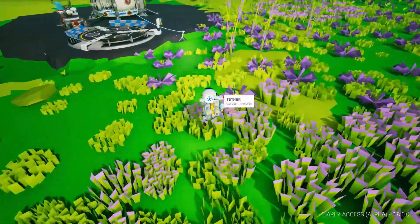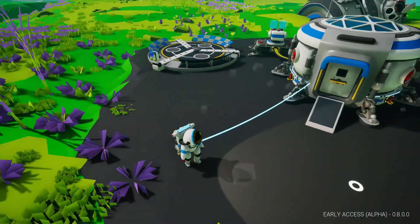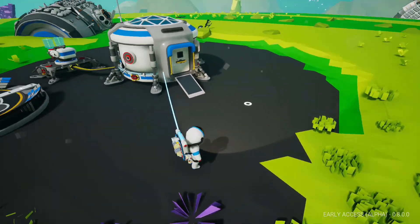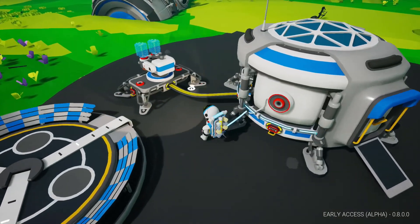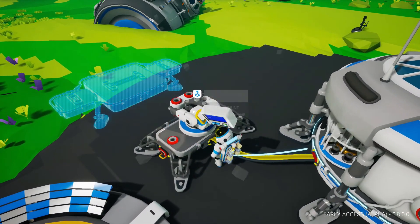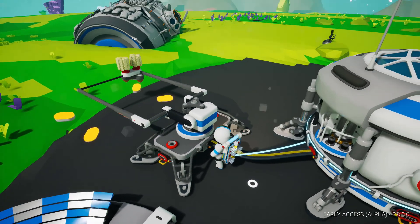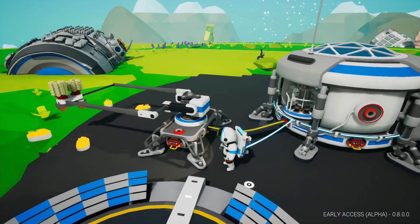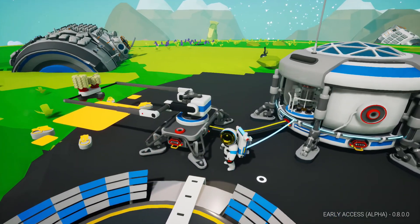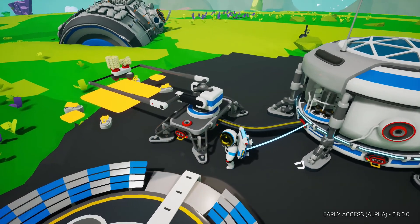Sprinting back by holding Shift, and Shift-clicking the tethers to put them back in my backpack. Now we've got the resin and the compound — let's start printing. Hold Q to examine the medium fabricator and get our large platform printed. It's going to take a little bit of time, and the speed at which items get printed is based on the amount of power available to draw.